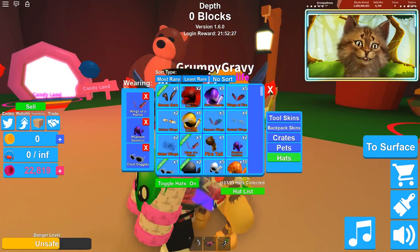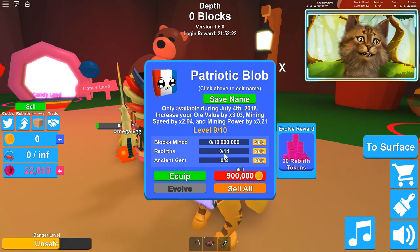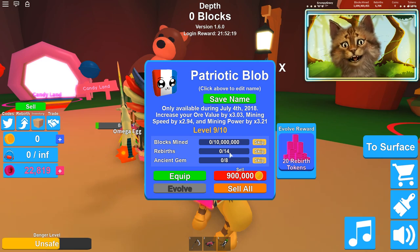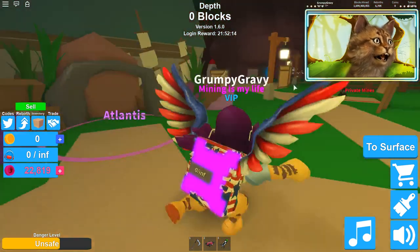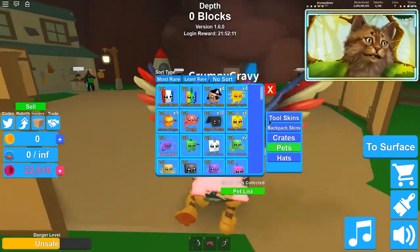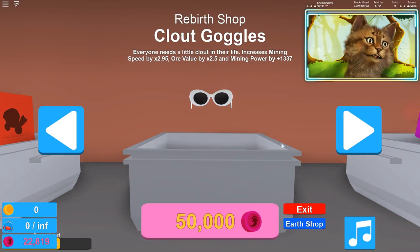Okay, so my pets — I'm gonna level them up. I need to get 14 rebirths, 10 million blocks which is easy, and ancient gems which is gonna be the hardest one. Oh, there's also a new crate — let me see if I can get it. There's a new skin crate thing.